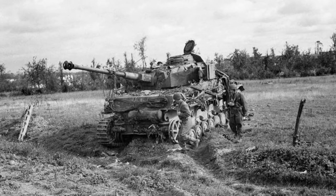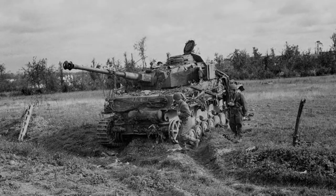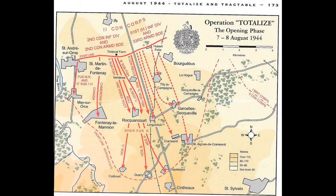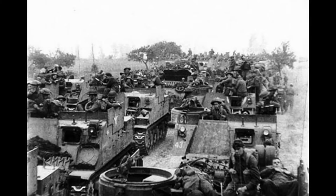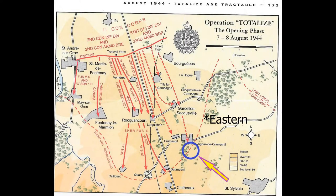It is upon this background that the battle takes place, of which my game is a very miniscule snapshot. Operation Totalise was an attempt by 2nd Canadian Corps to crack German defences south of the by-now recaptured Caen and advance towards Falaise. The first phase saw a night attack by infantry in armoured personnel carriers seize several forward objectives. By morning the Germans were preparing counter-attacks, but the Allies were wise to the German playbook and were dug in to defend their gains. My game will focus on this counter-attack at the western end of the battlefield.